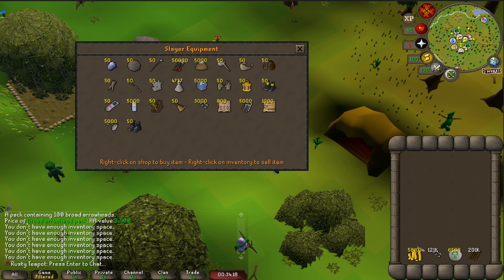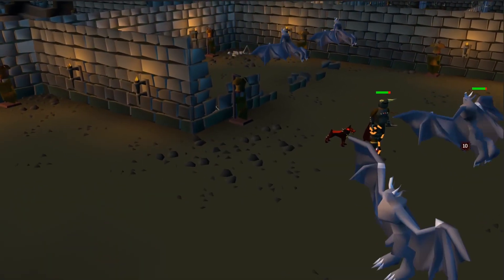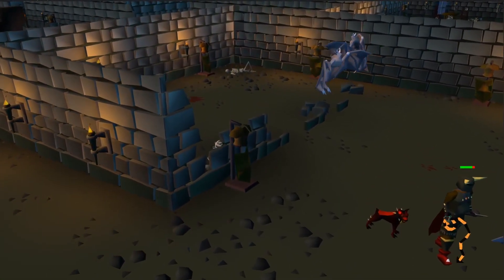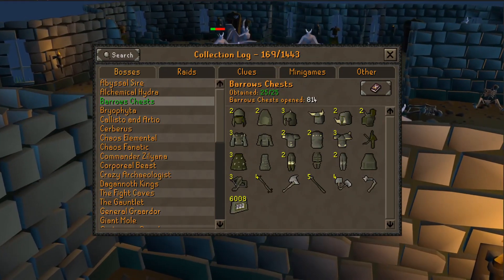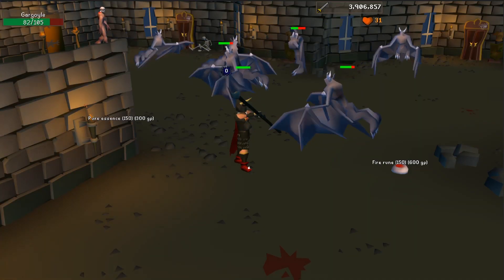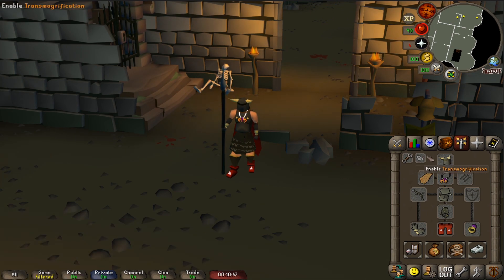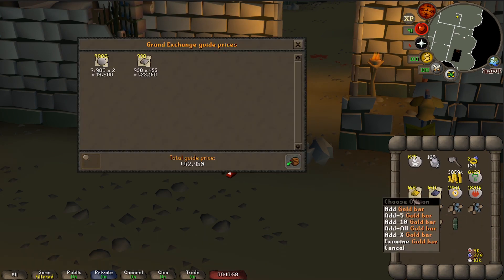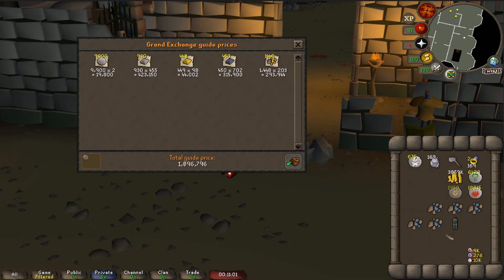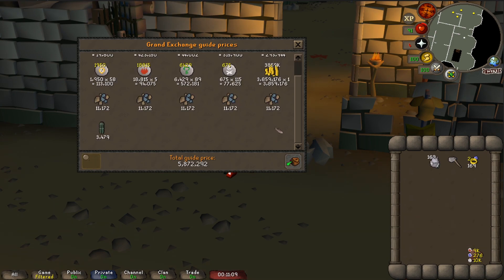So now it's time to get some money back, and I know quite a few places to do that. First, we're going to visit gargoyles. I chose gargoyles for a very specific reason — I have all of the barrows items, I have the barrows green log, so I have full Guthan's, which is the best way to AFK and make money there. I did gargoyles for about 10 hours until my Guthan's equipment broke. Here's the loot from 10 hours of gargoyles — it's not much, but I was pretty much 100% AFK and barely looked at the screen while doing other things.